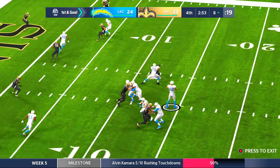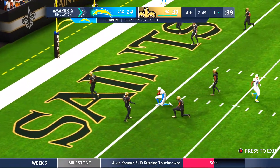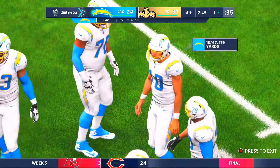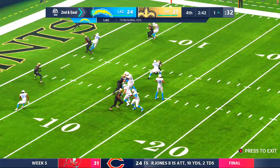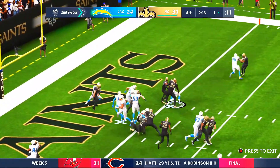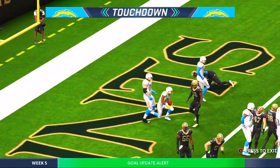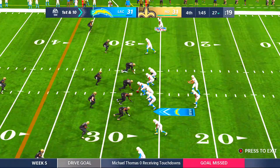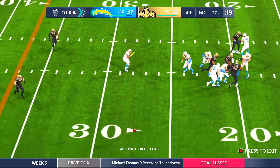San Diego came back to be within seven points, and here's a pass play over the middle to Keenan Allen, down at the 1 with 2:47 left in regulation. The Chargers could tie this ball game up with a touchdown and an extra point. Here's a handoff going up the middle, fighting for yards, and he's into the end zone. Austin Ekeler scores. Chargers have the ball with 1:45 left in regulation.